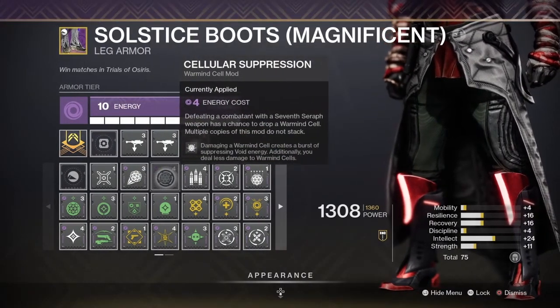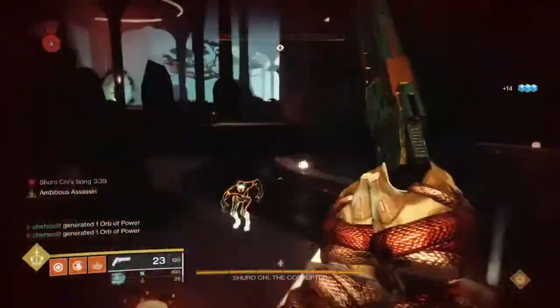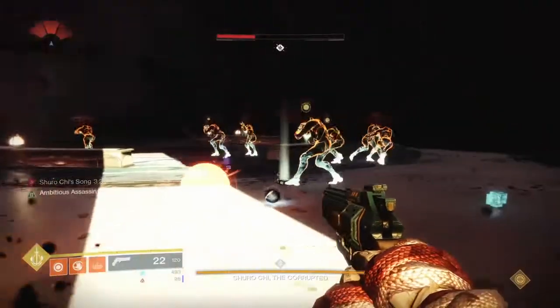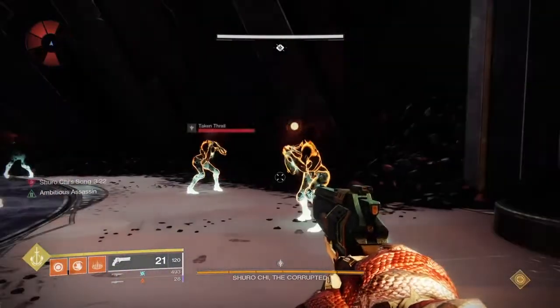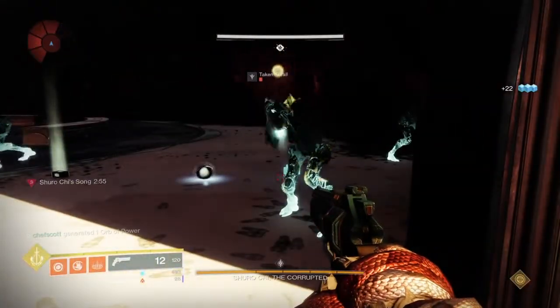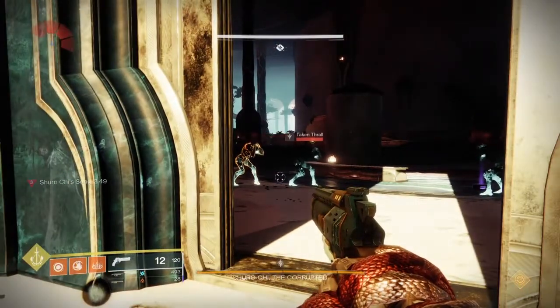Next mod is one of my favorites — I use this in a lot of my builds. It's Cellular Suppression: defeating a Warmind Cell creates a burst of suppressing void energy. Additionally, you deal less damage to Warmind Cells, because you want them on the ground more so you can keep your guys suppressed. If you watch how long the suppression is, with Global Reach you're getting quite the range, and your guys will be blind for quite a bit of time — allowing you to clean a room, or clean up a champion that's just kind of being in your way.